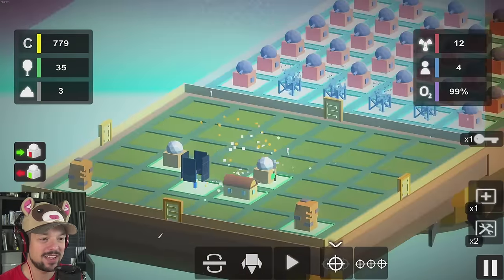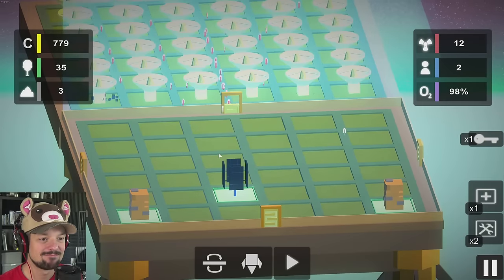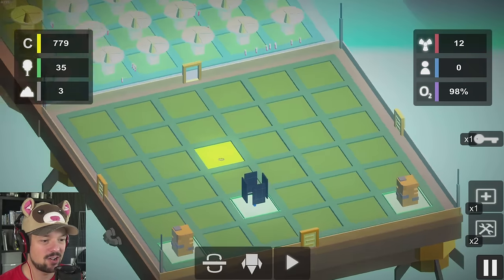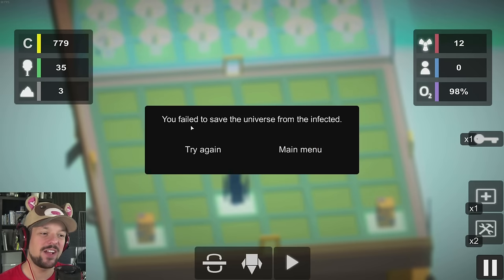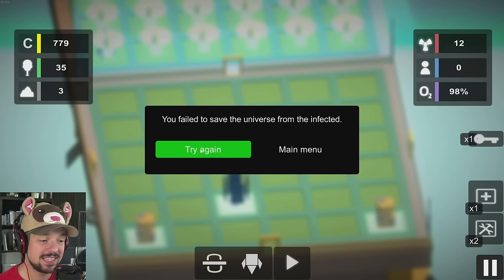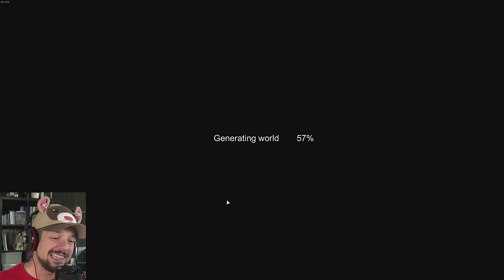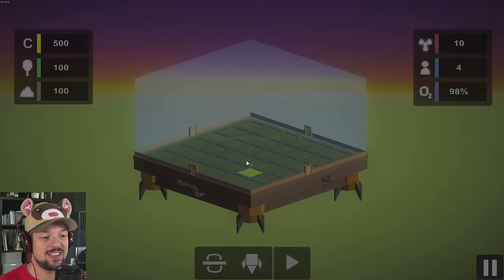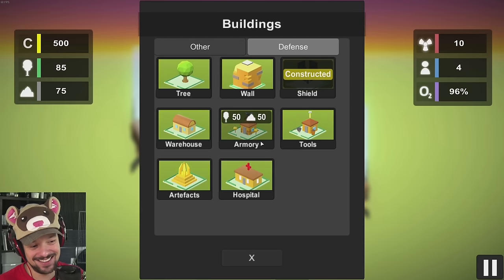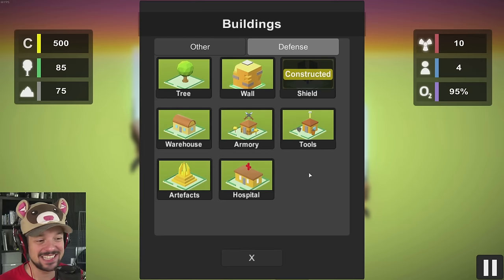As you can see, they're wrecking our stuff pretty bad. And now they're ransacking us — that's not good at all. You failed to save the universe from the infected. As you can see, that wasn't the smartest idea, but at least I could give you an idea of the game. So let's create another world and with that knowledge, we're not going to get wrecked again like that.